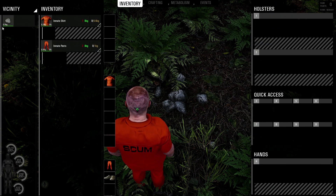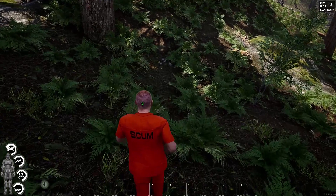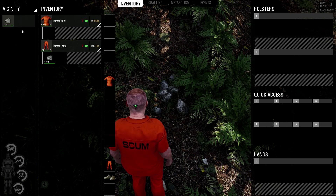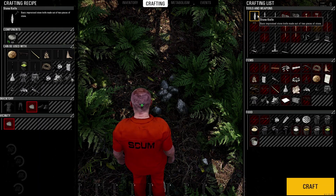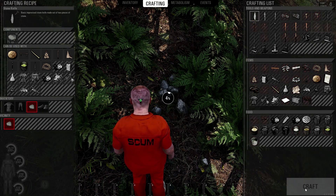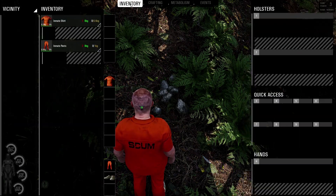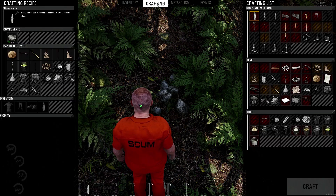You'll just see that they're in the vicinity. I'm gonna drag it into one of my pants slots and find another stone. What's interesting in SCUM is you don't have to have everything on you in order to craft — as long as it's within your vicinity, you can craft. I'll click the craft button for my stone knife, and now I've created one and put it into my hand slot, which allows me to use it.